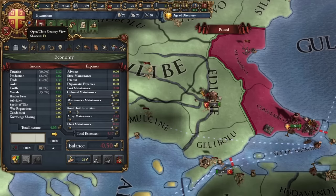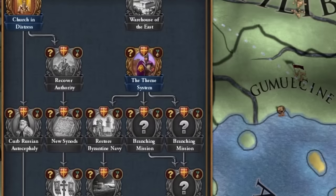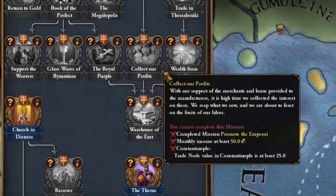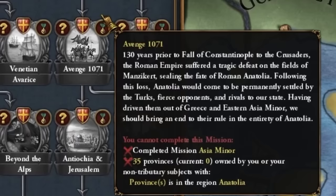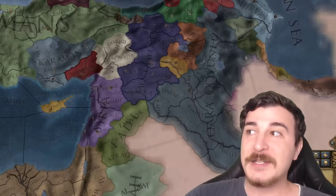Let's take a look at the mission tree. We have a lot of missions — look at all these juicy things, including the theme system, mend the schism, and the purple brew offering the warehouses of the east. My favorite is 'Avenge 1071,' referring to the Battle of Manzikert on August 26, 1071, which allowed the entrance of the Seljuk Turks into the Anatolian Peninsula. To fulfill that mission we need to get back a big chunk of land to those particular borders.